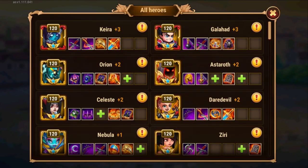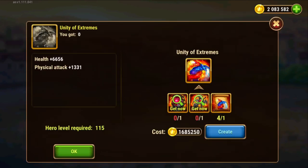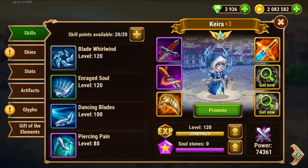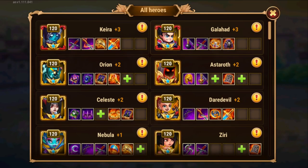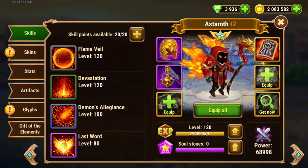We have a bunch of heroes now that can use these items I've purchased. Here for Kira, these ones I picked up specifically for her. We have the Globus here and still missing some parts, but the way is paved. And for Orion and for Asteroth I have the Asclepius stuff.